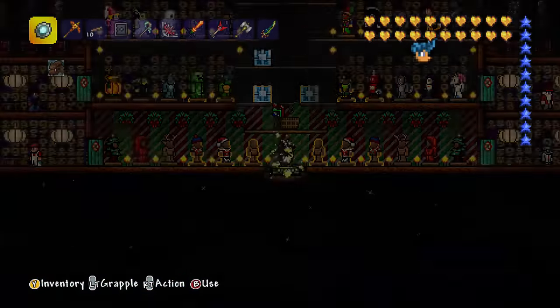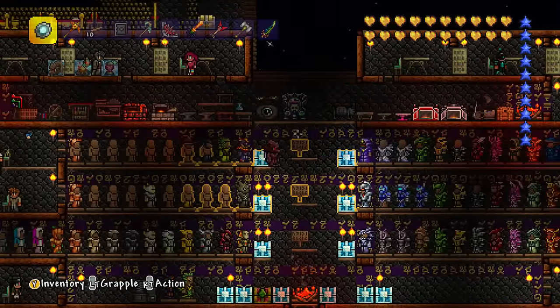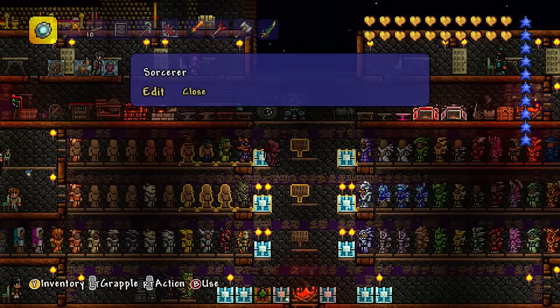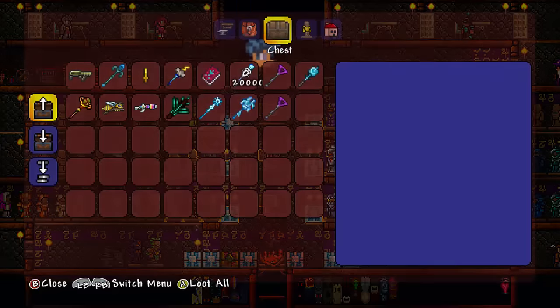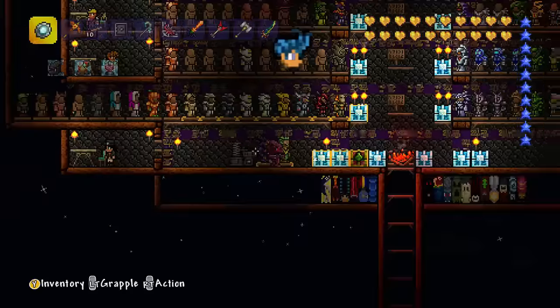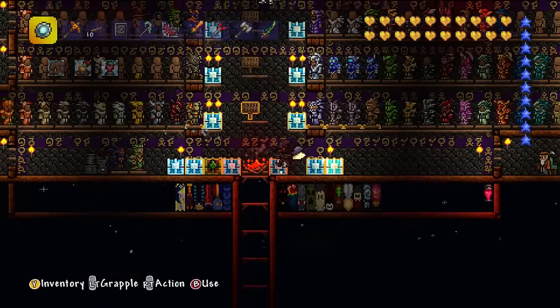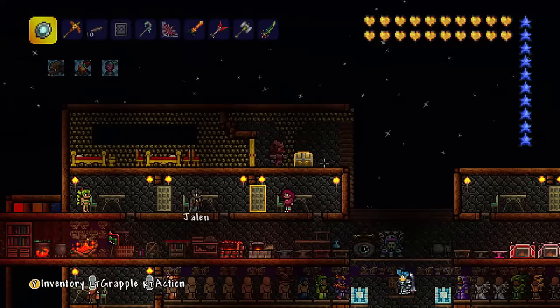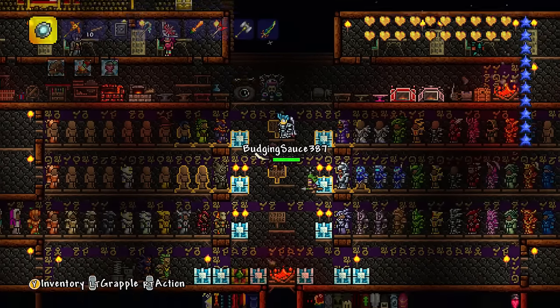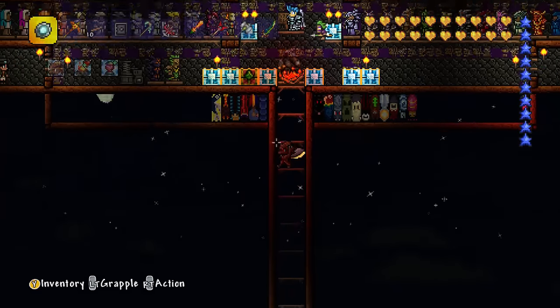If we go back through the teleporter and through the middle, he has a nice display of armors. I don't know if these say anything — Sorcerer, Ranger. So these are classes for different weapons: Mage, Range, Melee. And he's got some more vanity there which is actually armor. This looks like every single armor in the game — a really nice job. There are some crafting stations, a few more NPCs, and it's made out of dynasty wood, normal wood, and stone background walls. There's also a nice collection of banners here.